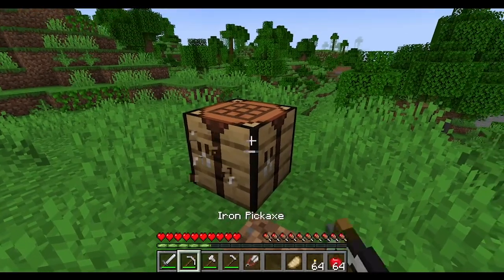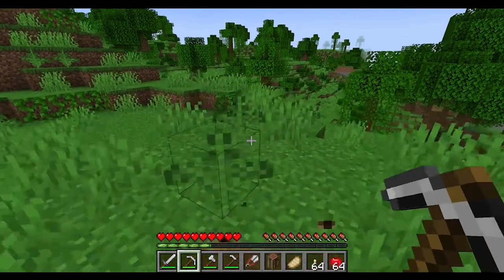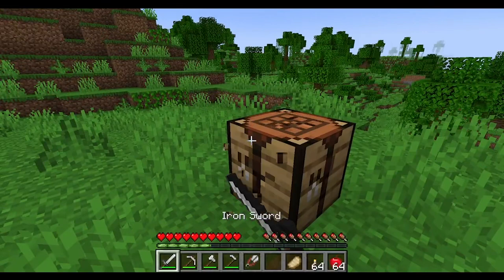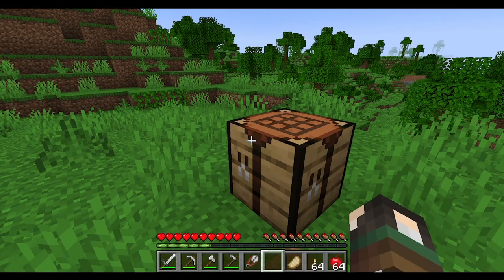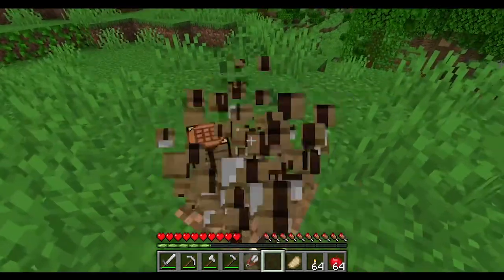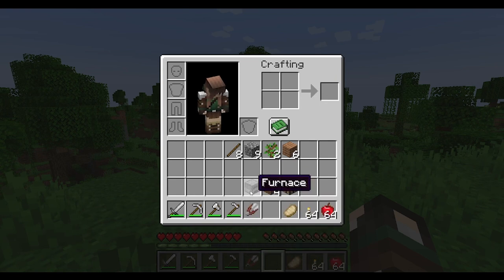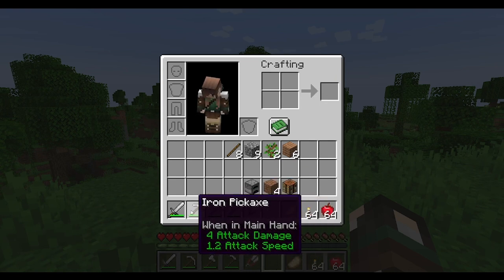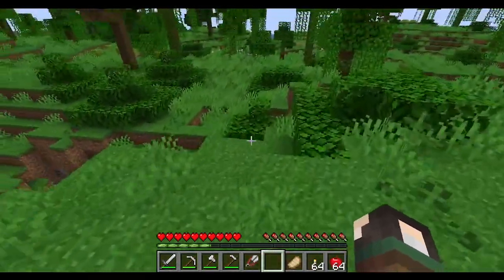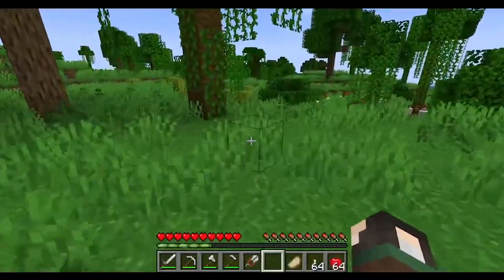For crafting benches you can destroy them with your fist, an axe, or pretty much any tool including a sword and you get it back. But for a furnace, if you destroy it with anything other than a pickaxe — including your fists — you destroy it and have to recreate a new one.